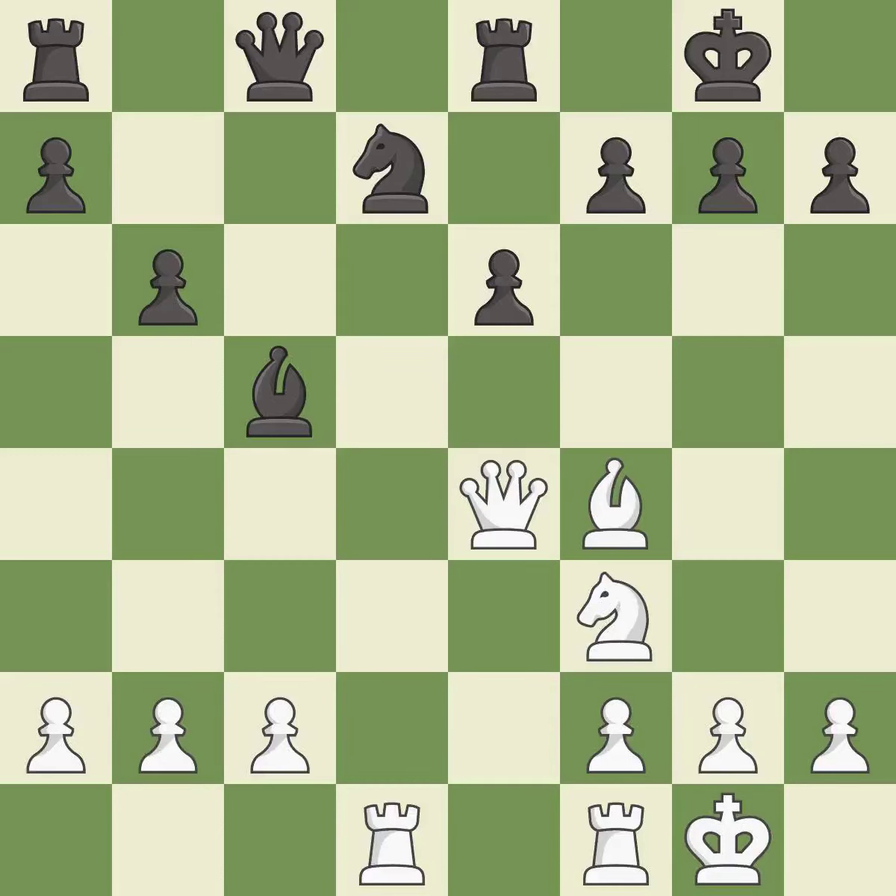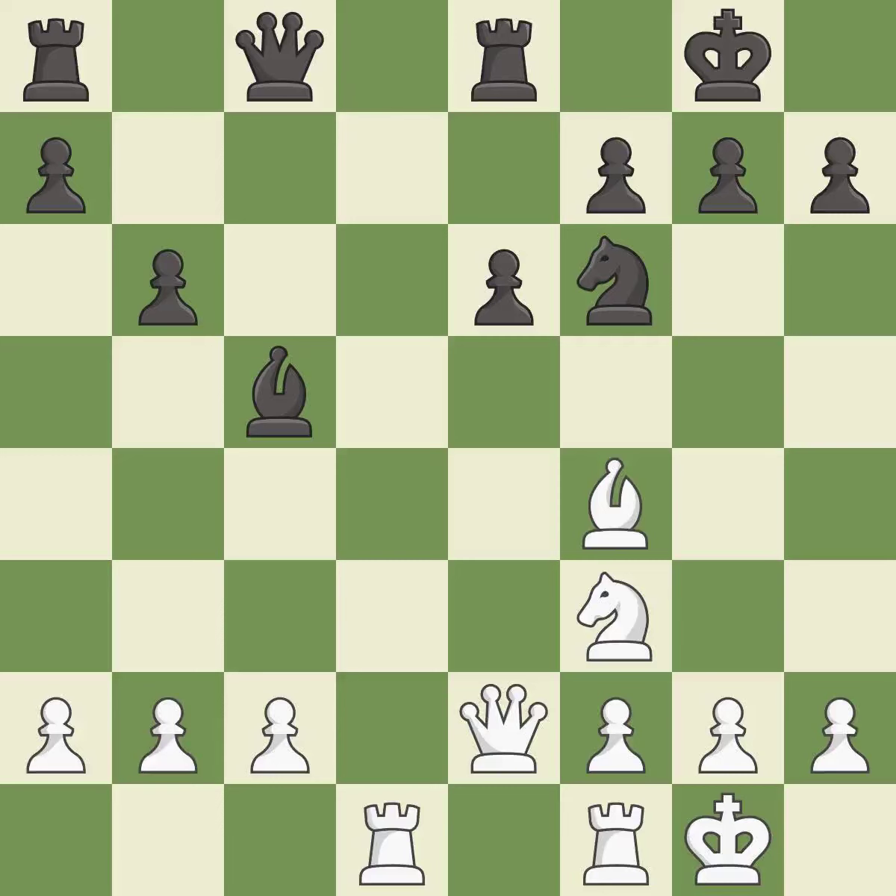Takes back — it is best. This attacks a queen, winning a tempo when it moves away — it is best. This moves the queen to safety — it is best. The rooks can see each other now, allowing them to provide mutual defense — it is best.